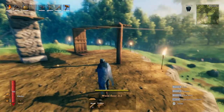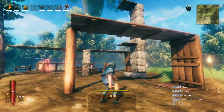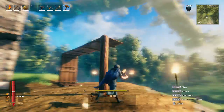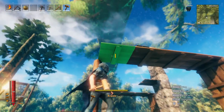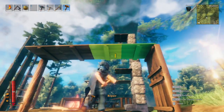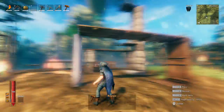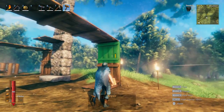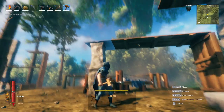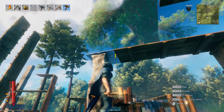To illustrate the difference: a normal wooden pillar goes from blue to dark green, whereas the stone pillar elevates the connected wood piece from green to foundation blue. That's the key distinction — blue foundation versus just dark green. Stone pieces acting as anchors reset the wood's stability count entirely.